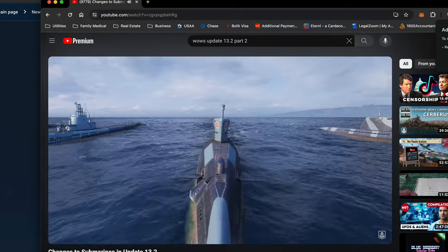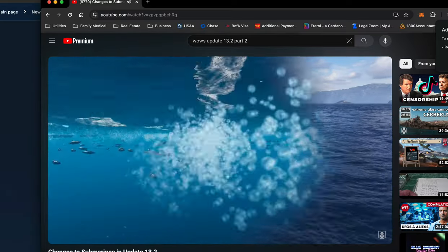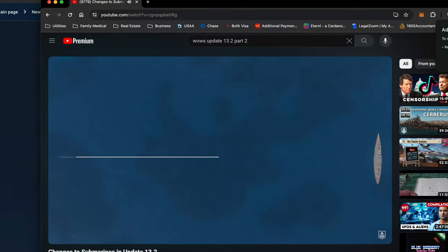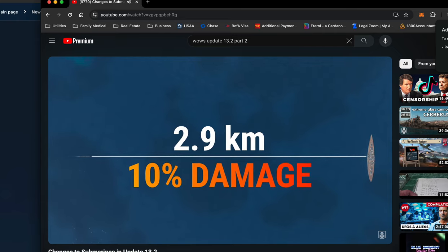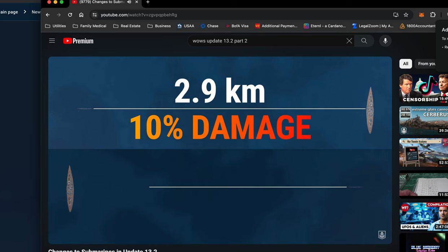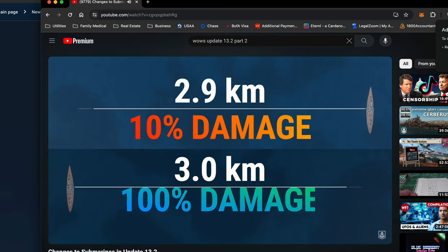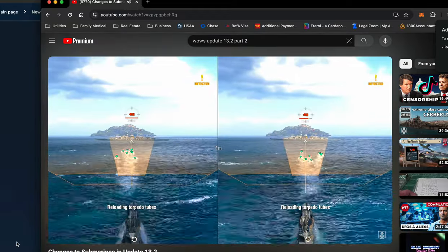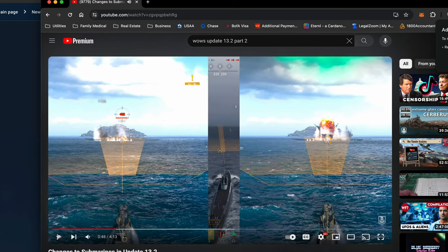Let's review it all step by step. All submarine torpedoes will now deal reduced damage within the first few kilometers after launch. Any hits that occur at a distance of 2.9 kilometers or less will inflict only 10 percent of the maximum damage, and from 2.9 to 3 kilometers the torpedo firepower will gradually increase back to 100 percent. This will help prevent situations in which a one-meter difference would mean drastically different damage outcomes.